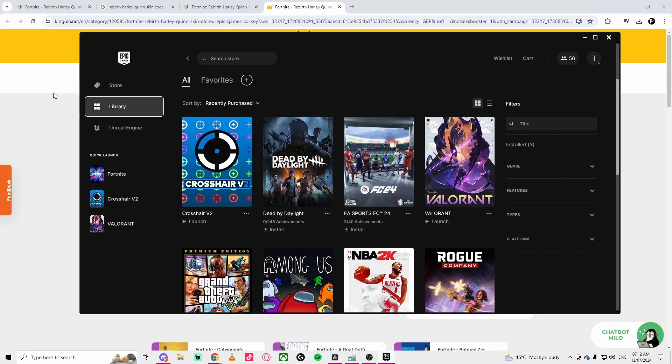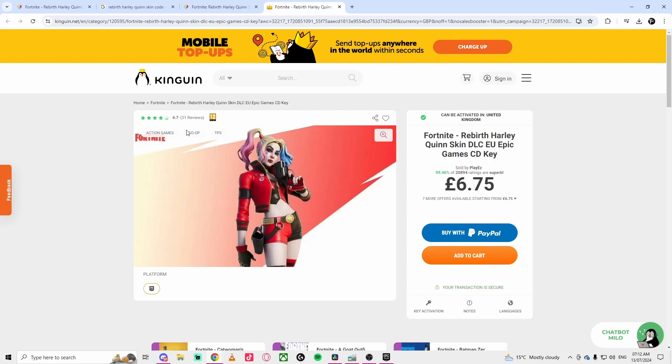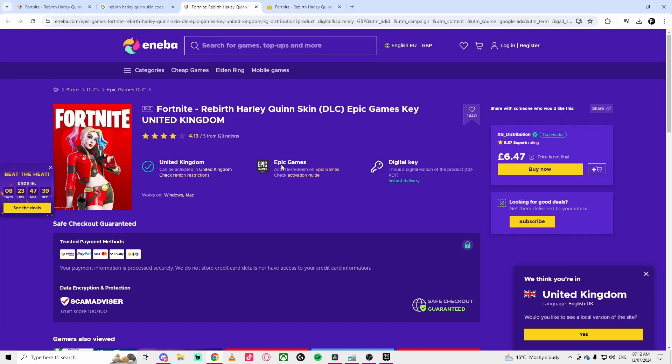This only works for PC through Epic Games. If you're on console, you'll need to access Epic Games on your PC to redeem it. Most of these things are PC-based — you can't just go to your Xbox. That's pretty much how you can get this skin and others like it. If you want to see more videos, like, subscribe, comment, and I'll see you in my next video.